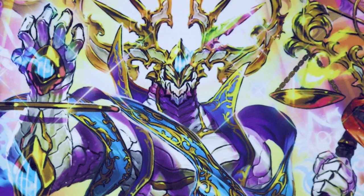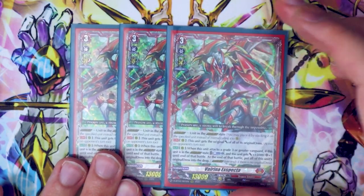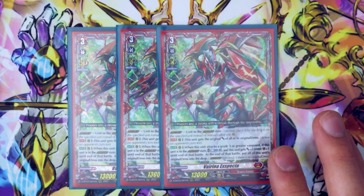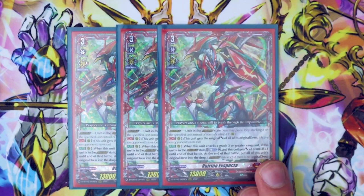Next up, we got a new grade 3 and I'm going to be running a decent amount of it. We're running three copies of Virena Xpecta. Xpecta's skill is you overdress this over a unit that's already in the overdressed state — so Urgur, Arx, and Virena are your targets. This gains the original power of all the original dress units, and that's during your opponent's turn because it's continuous — so this is counting the grade 2 and Trickstar, because Trickstar still counts as an original dress.